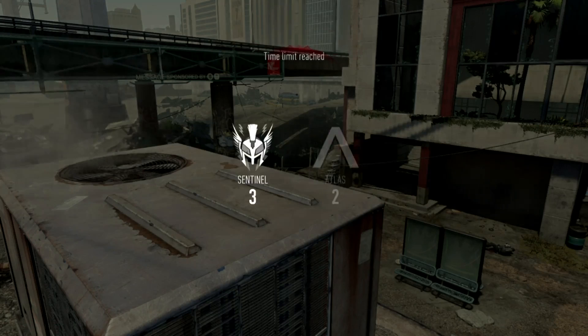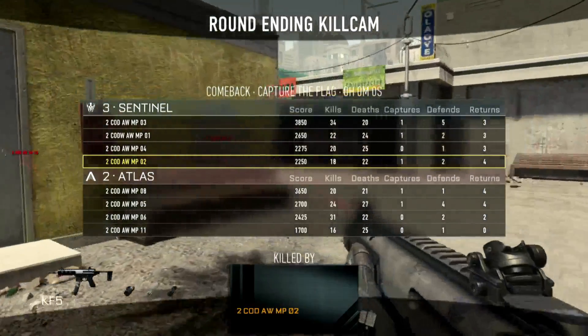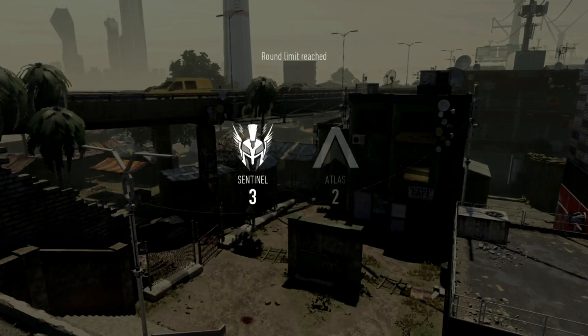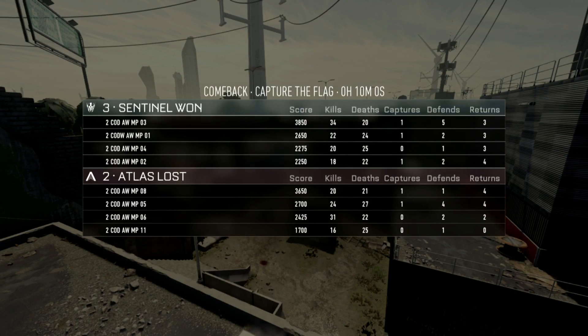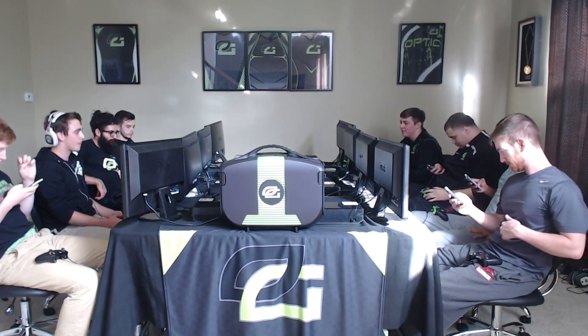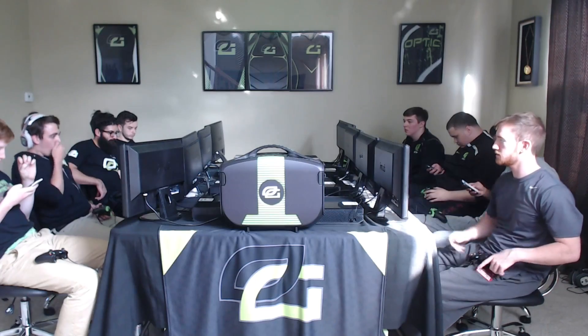Here's a look at our kills — 34 and 20. What a ridiculous performance coming in from Clayster. On the other side you can see 31 and 22 — another great game slaying-wise from Proofy. Embos did everything he could in that first side, he had four defense as well. Great game all around. I'm having so much fun watching Advanced Warfare — the pace of this game is phenomenal. The COD casting tool is ridiculous, and you can see the happiness on the player faces. These guys are loving this game right now. We're going to throw it to another quick commercial break. When we come back for the first time today, we're going to be taking a look at Search and Destroy on Riot.